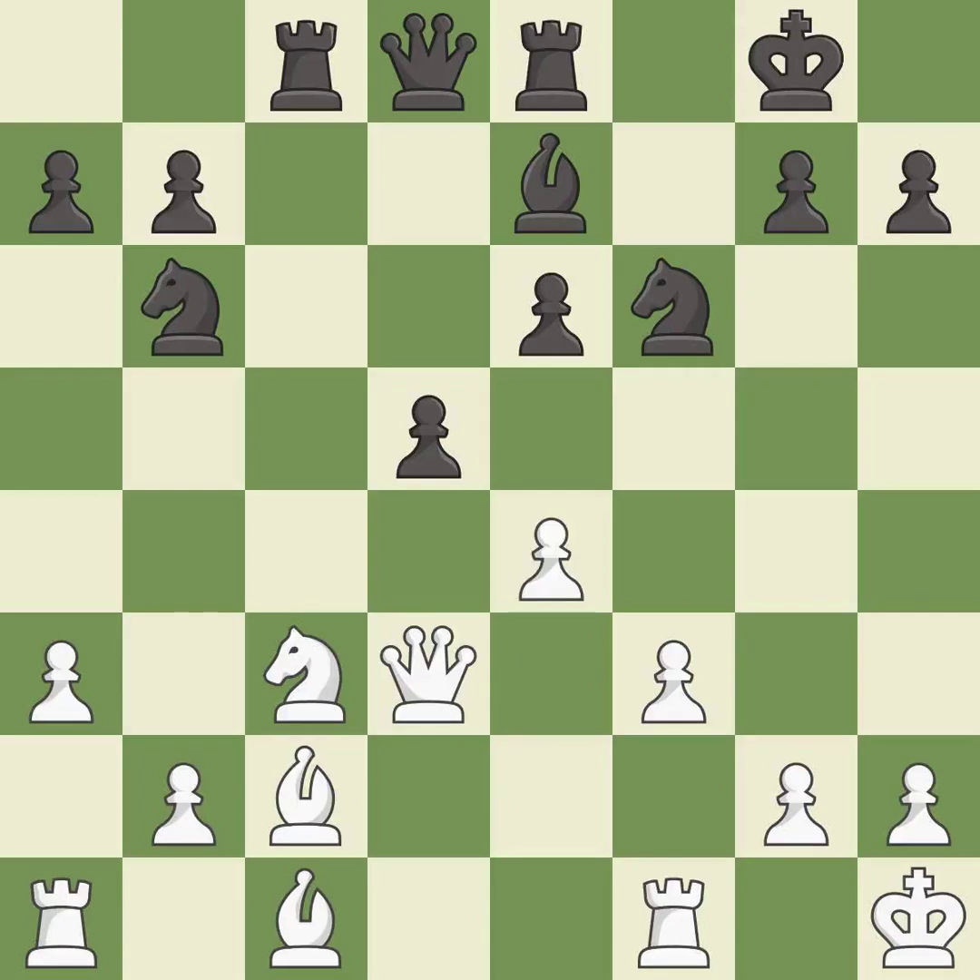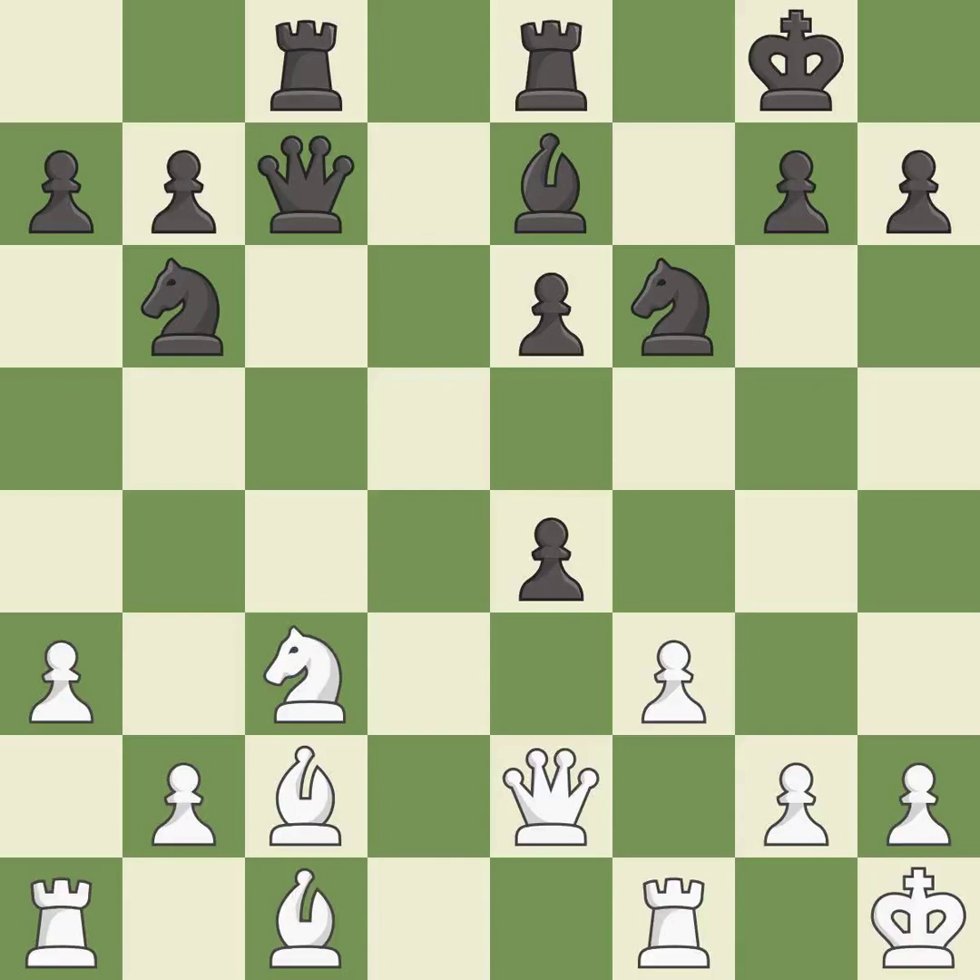This threatens to win a knight — it is best; that's what I would have recommended. It is best. This move puts the queen on a safer square — it is best. This overlooks an opportunity to create a passed pawn — it is an inaccuracy. This moves the bishop to a more active square, making it gain scope. This threatens to fork pieces — it is best. This defends the attacked pawn.